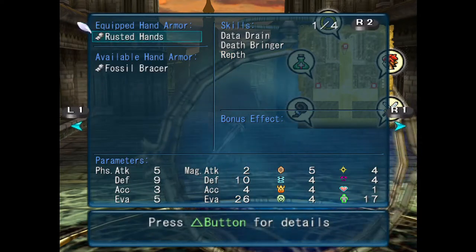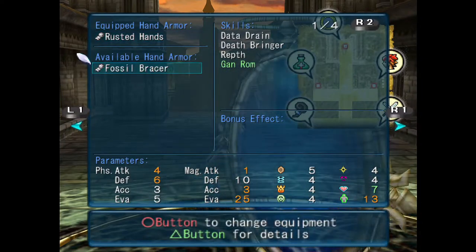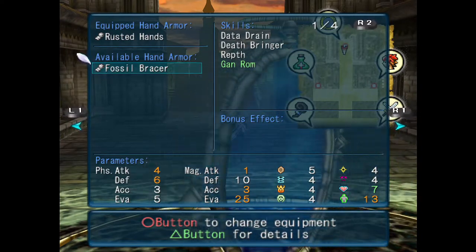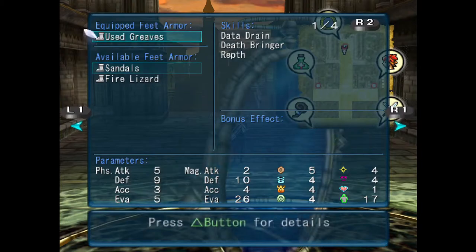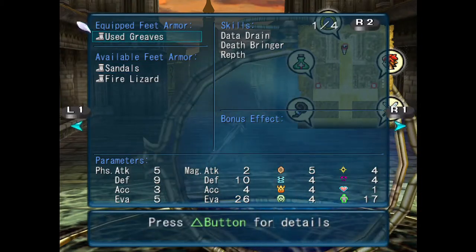Don't have any armor to switch to. Have a Fossil Bracer — let's see how that stacks up with Rusted Hands. It's actually mostly worse, save for the fact that we could get Ganron. But we're not looking at casting too many spells right now, especially not with 12 SP. So we're kind of at an impasse.